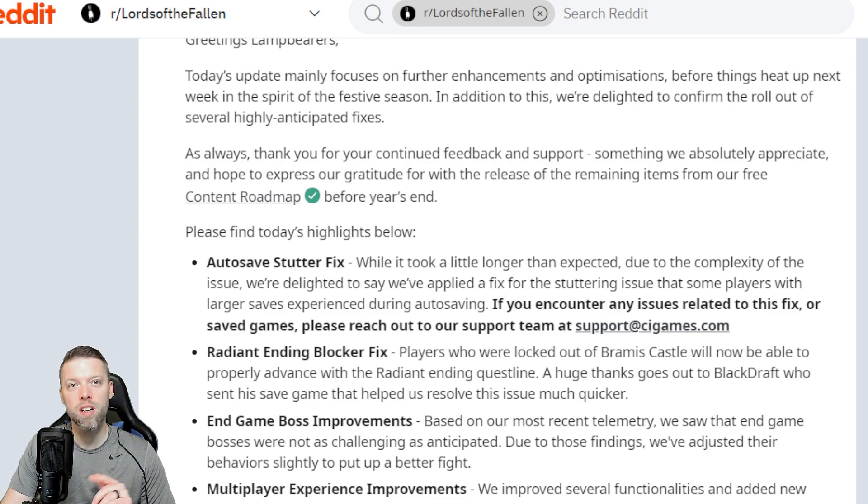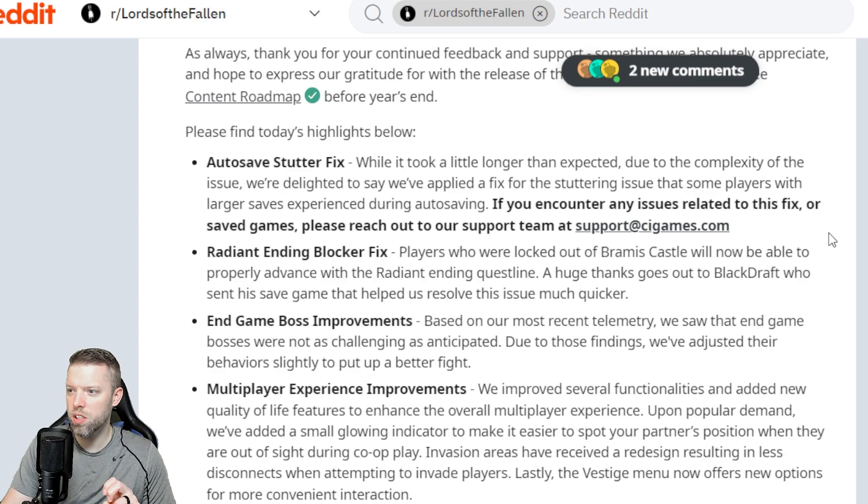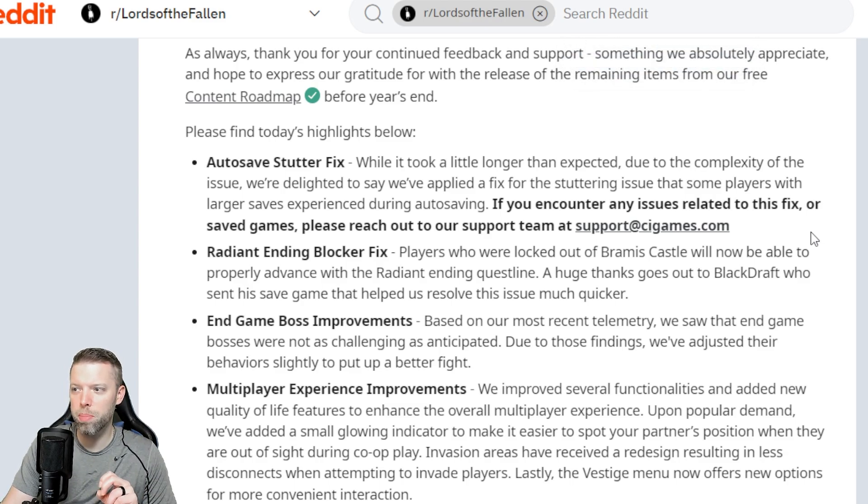The first thing I noticed from the last update — going into the comments, one thing that commonly kept showing up was the autosave stutters. I don't remember this happening for me, but to others it's obviously a big deal. Autosave stutter fix: while it took a little longer than expected due to the complexity of the issue, they've applied a fix for the stuttering that some players with larger saves experience during autosaving. If you encounter any issues related to this fix or saved games, please reach out to their support team.